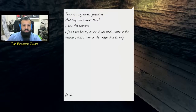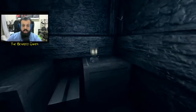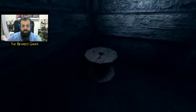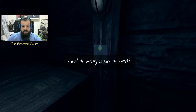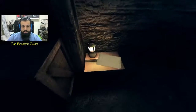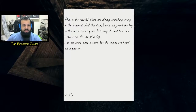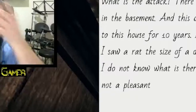Diary entry: 'These confounded generators — how long can I repair them? I hate this basement. I found the battery in one of the small rooms and turned on the switch with its help.' I can't get over this English. This is a massive basement — I need the battery to turn on the switch. Another entry: 'There is always something wrong in the basement. This door I have not found keys to for ten years. Last time I saw a rat the size of a dog.'